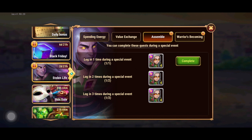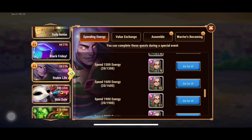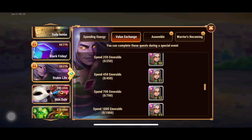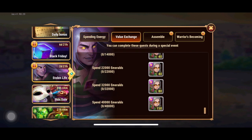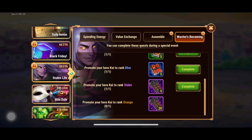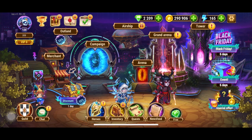We get four soul stones of Kai just for logging in daily. For spending energy, they want you to spend 8,000 — that's a good chunk — but you get a good amount of soul stones in exchange. There's also a value exchange all about spending emeralds, and 40,000 emeralds is a lot. We also have Warriors Becoming, where they want you to get Kai to orange rank. I already have Kai up to violet rank.